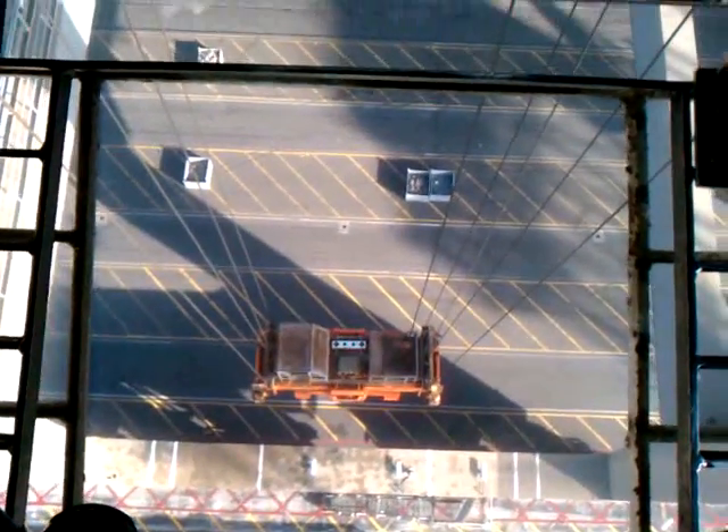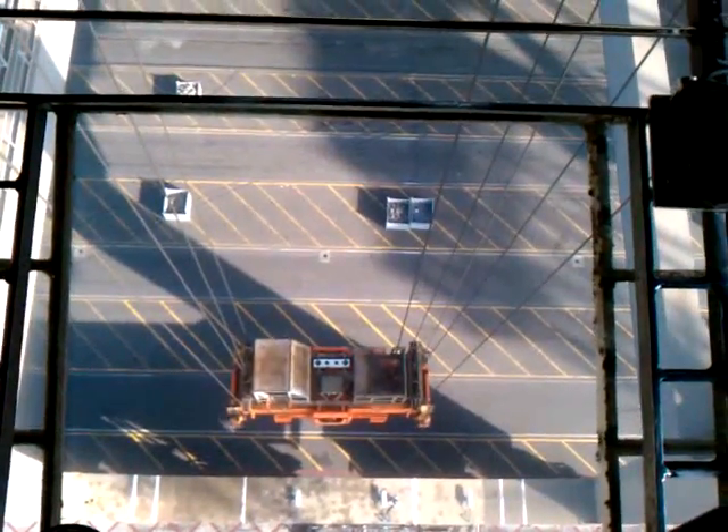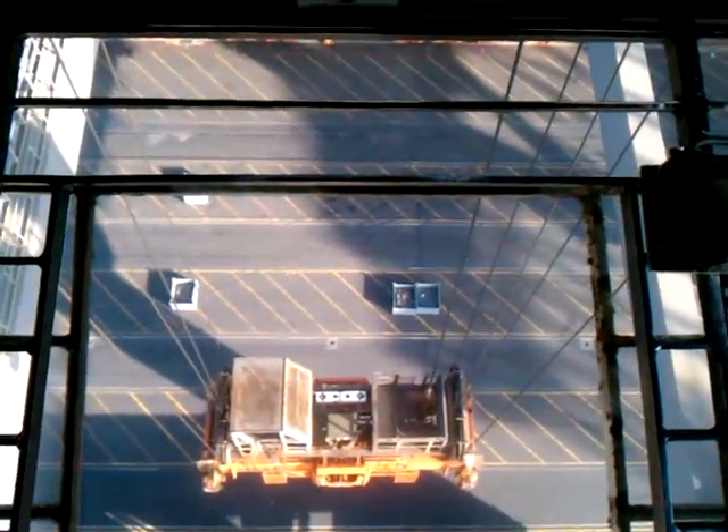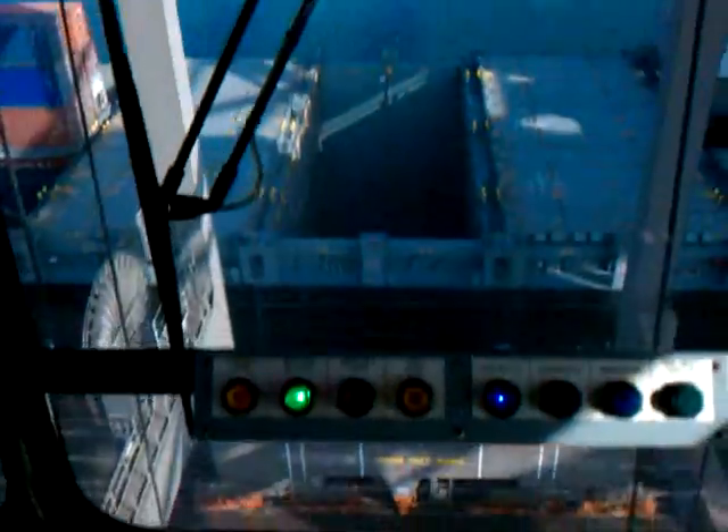So what I'm going to do is lift my beam up here. I do that with the levers right here, and then this other lever is going to take us out over the ship. As you can see, I get that beam up high enough to come over the rail of the ship there.